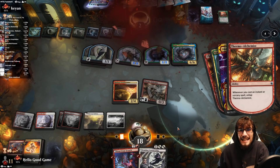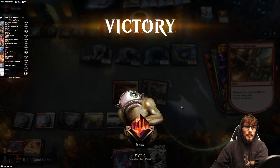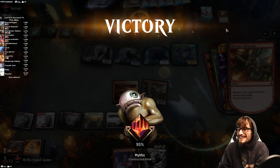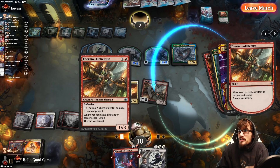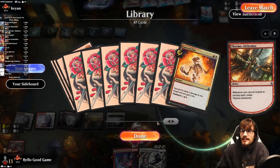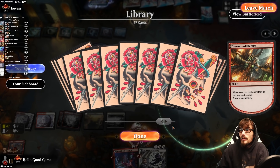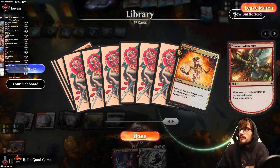Easy peasy, lemon squeezy. Not even Koma can stop the burn. You get to see how much damage that Thermal Alchemist puts in. Precasting from our graveyard is great, and just a ton of burn — really cool. We actually went pretty far through our deck there.